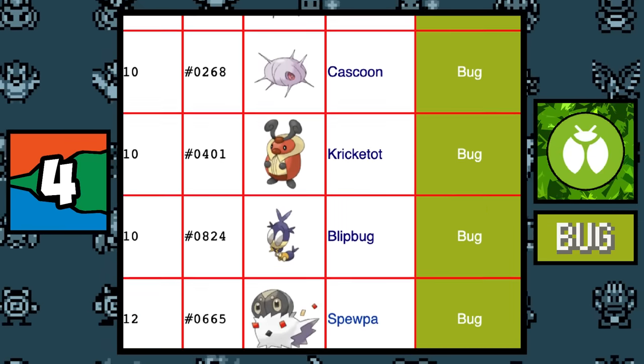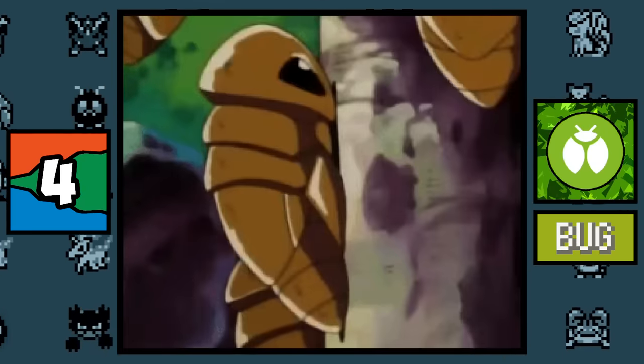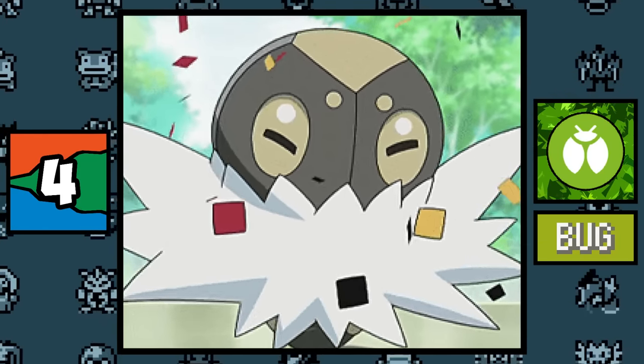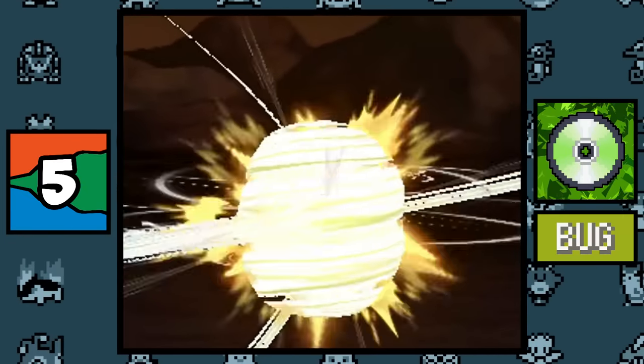The top 11 Pokémon that evolve at the lowest possible levels are all Bug type: Caterpie, Weedle, Wurmple, Scatterbug, Metapod, Kakuna, Silcoon, Cascoon, Surskit, Blipbug, and Spoink. Megahorn is the only Bug type move with a base power of 100 or more, excluding Z-Moves and Max Moves.